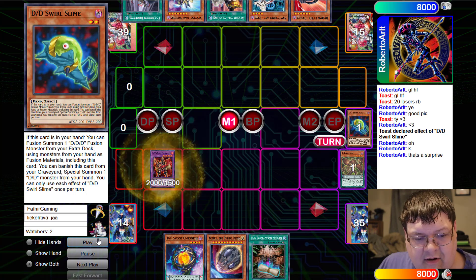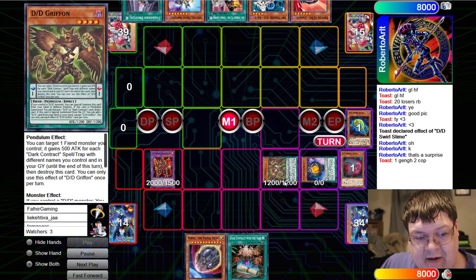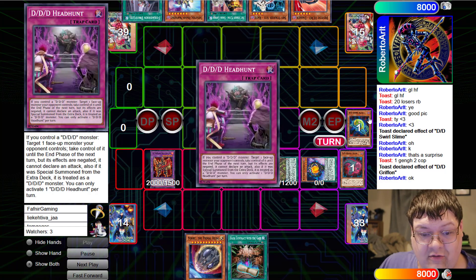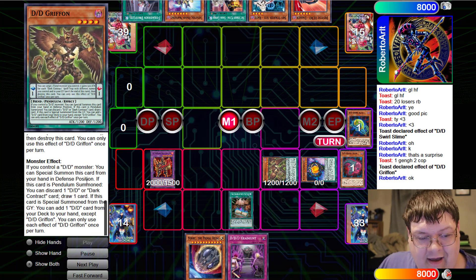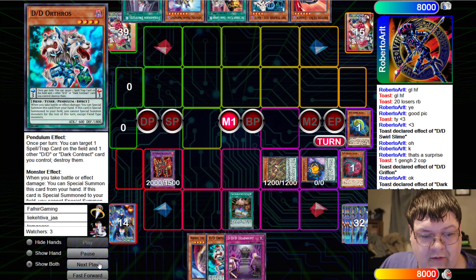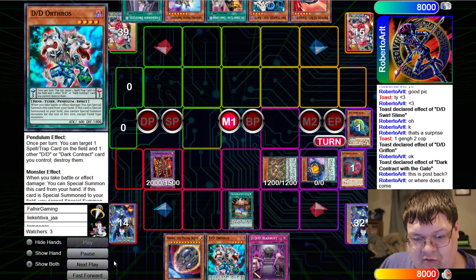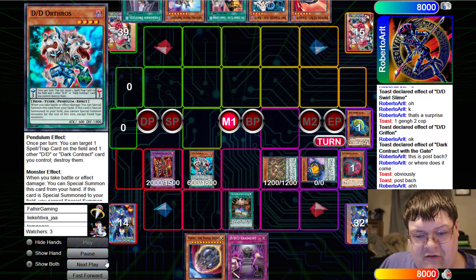So we're going to discard Necro Slime and Griffin. Flame King, banish. Down comes Savant Copernicus, back comes Griffin and we are off to the races. A lot just happened there but it's all because Swirl Slime has dual functions. The stupid thing actually gets to search for the Pet Hunt. This is so good. So we're going to activate our Dark Contract and grab Orthros. Scale effect: once per turn, target a spell or trap on the field and one other Dark Contract you control and destroy them. It's just a pendulum scale one, but interesting stuff.